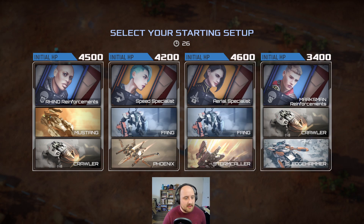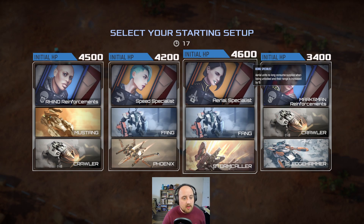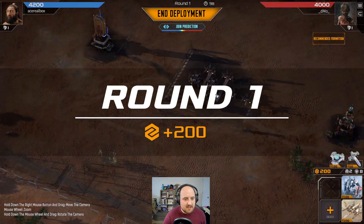I hate sledgehammer tanks. I don't know why people do them, but I'm not into that. Fangs — interesting. Stormcaller is really good later on. Mustangs with a rhino. Let's go aerial. I love speed though. Let's go speed specialist. Speed is good.